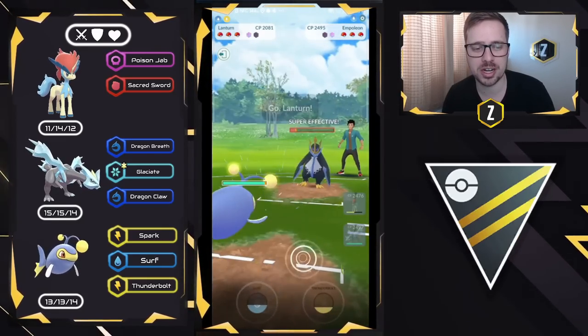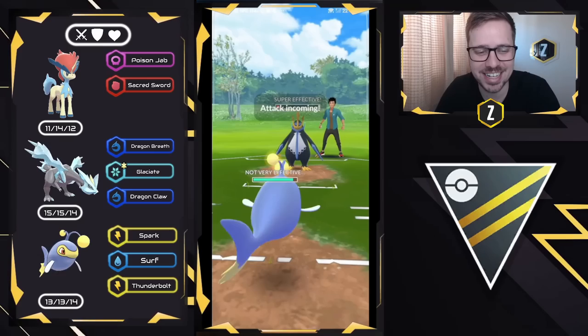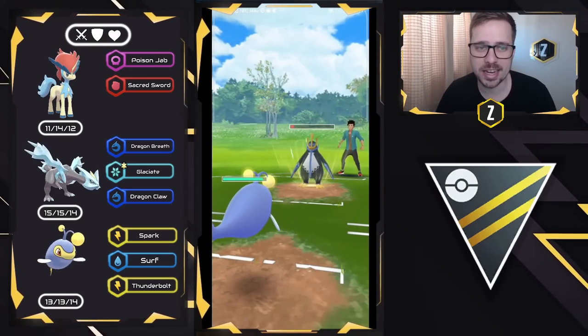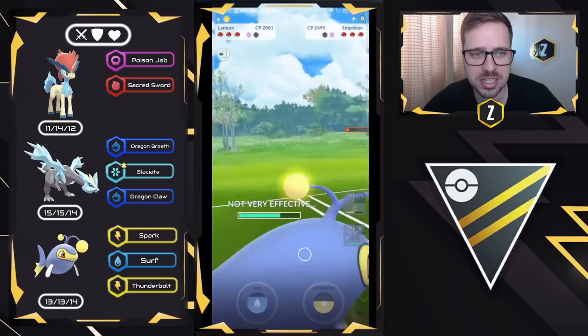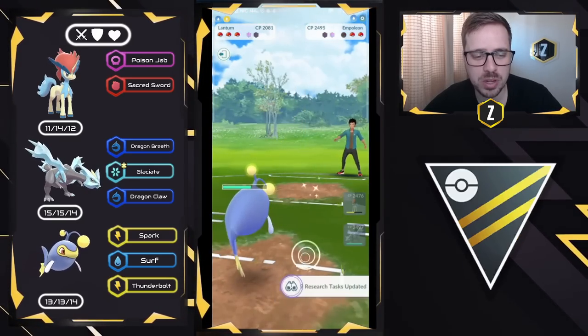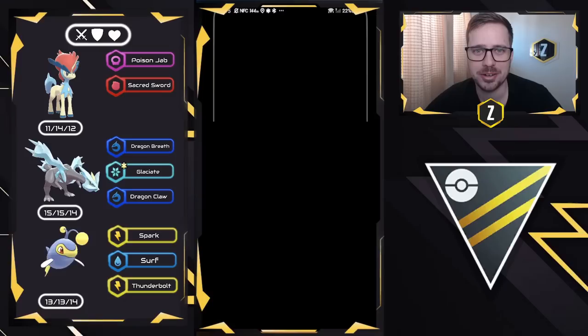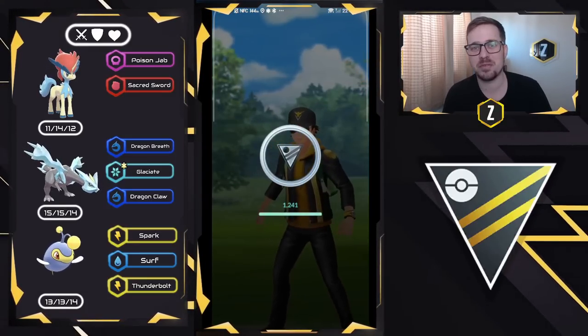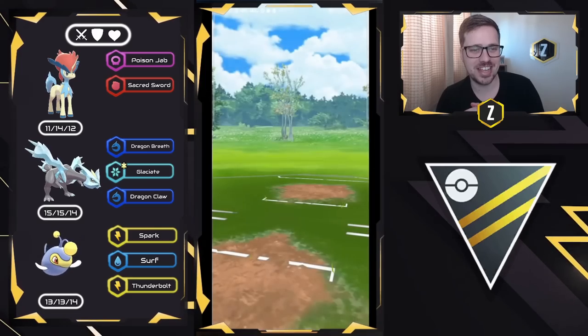We're going to swap to try to catch the charge move. They're deciding to stay in and go for the charge move anyways. Lantern resists everything, so I'm going to let this go — it's just going to be a Hydro Cannon — and we farm down and they surrender. That's going to be a good game. I have no clue what they had in the back, but my guess is they were very weak to Lantern. Good game.